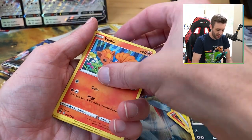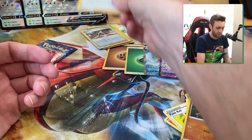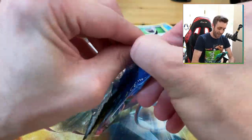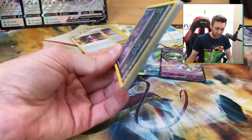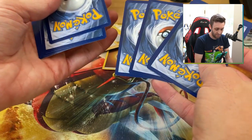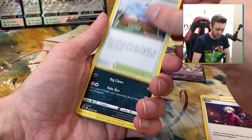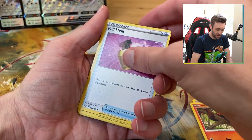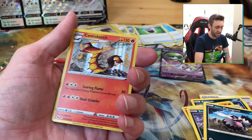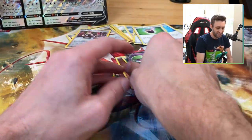Twenty packs in and we get Marnie — not what we were looking for. Last pack — can we get some last-pack magic? Fingers crossed. These videos are going to be short because there's not really much to talk about in this set. One, two, three, four — Kabu, Bead, Turf Field, Purrloin, Sizzlipede, Full Heal, Trubbish, Zigzagoon, reverse Team Yell Grunt. Absolute garbage with these packs.